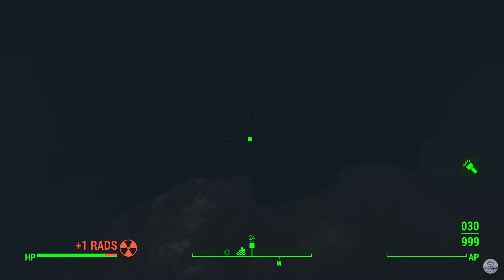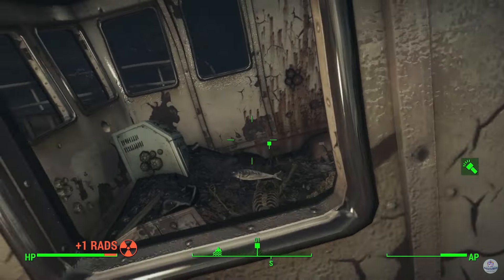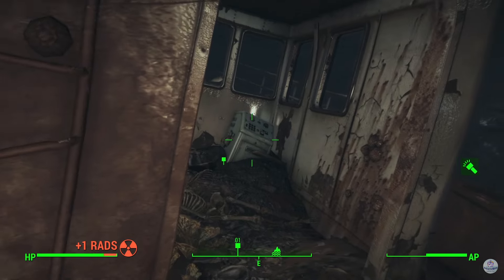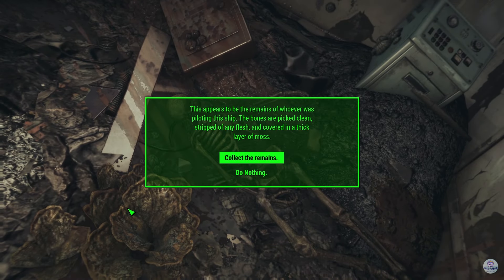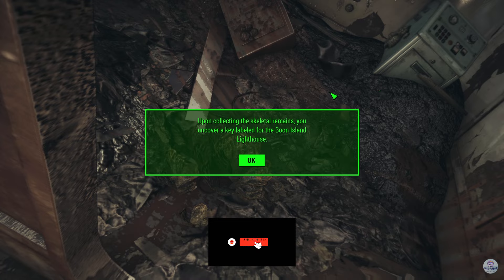Okay, we found some tag here. Thank God we have the perk that can help us breathe underwater. Upon collecting the skeleton remains, you uncover a key labelled the Boone Island Lighthouse.